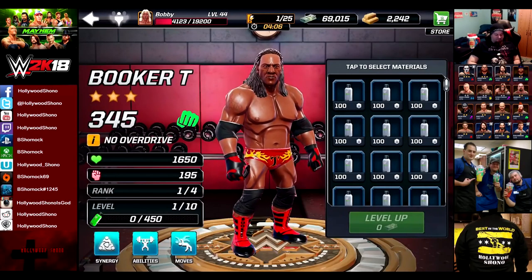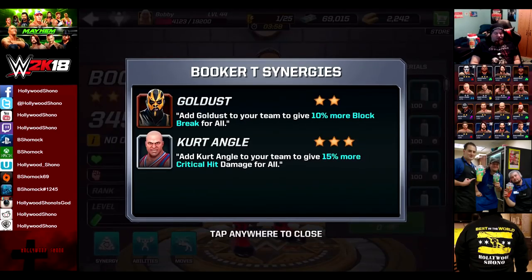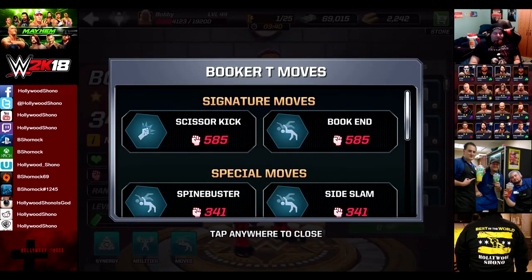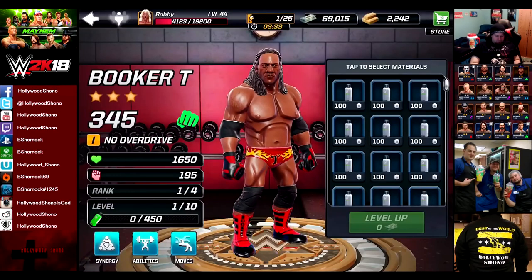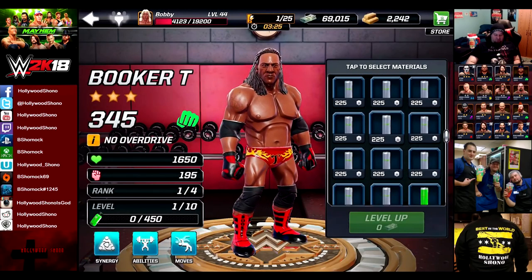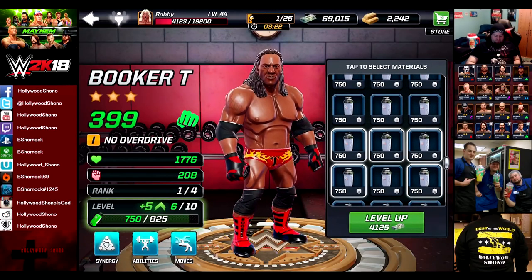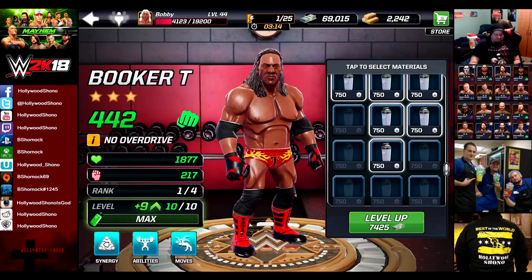Let's go into our roster and filter out the Brawlers - right here we have Booker T. Base stats are 1,690 health, 195 attack, 345 power. The synergy is Goldust, who we have not seen yet, although I've heard that he is available in two-star cases for a limited time. Three-star current angle gives 15% more critical hit damage. Goldust is confirmed in the game - we'll just have to see how it plays out. His moves are the Book End and Scissor Kick, and he has increased block power and damage endurance abilities. Let's go and use some of the materials - we're going to try not to use the Brawler materials.